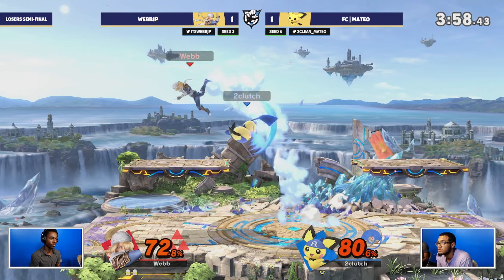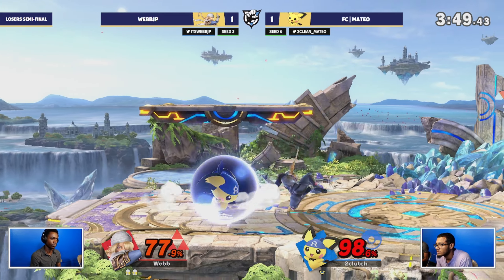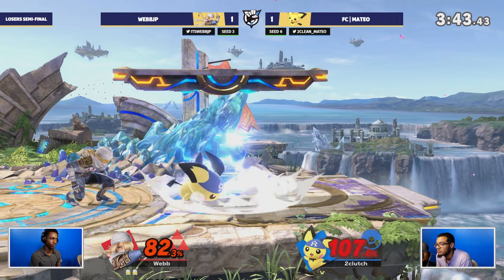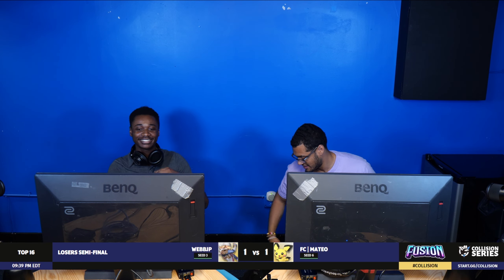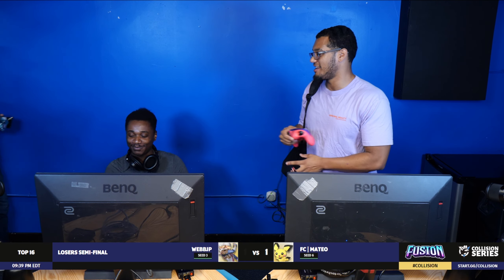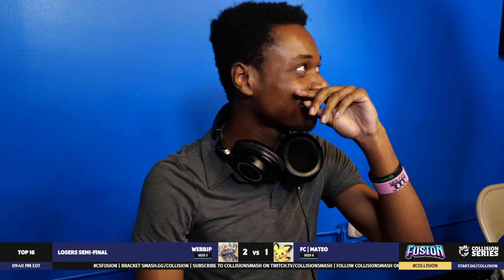Webb falls right into the attack to build confidence back up, hopefully going 2-1. A great use of the vanish to stop Pichu's down special, and Mateo lands in center stage, allowing webb to continue the advantage. The rapid jab has gotten the most mileage against Pichu. Webb playing safe, recognizing he doesn't have the exact lineup he wants, not going super aggressive - just doing what he does best. Down tilt into up air, and Pichu is insanely light - that's going to be it.